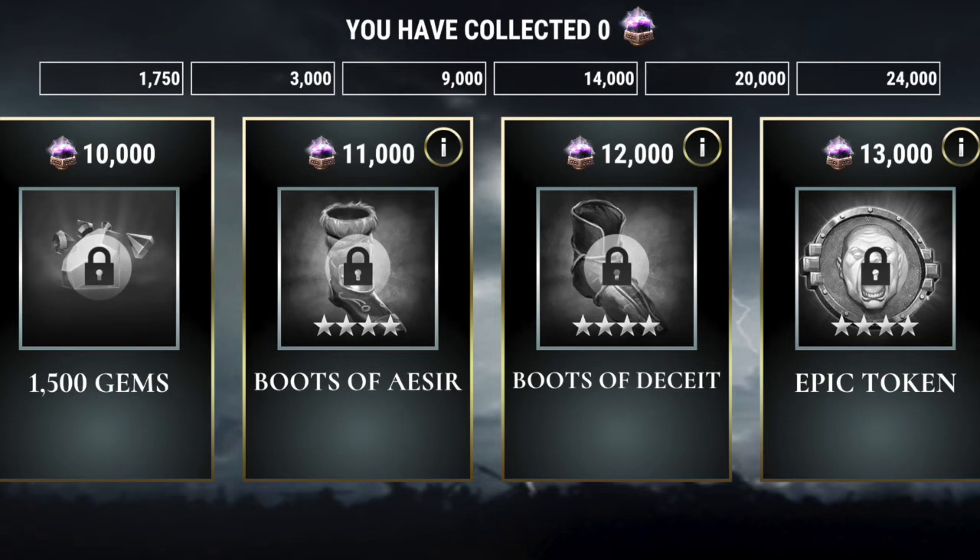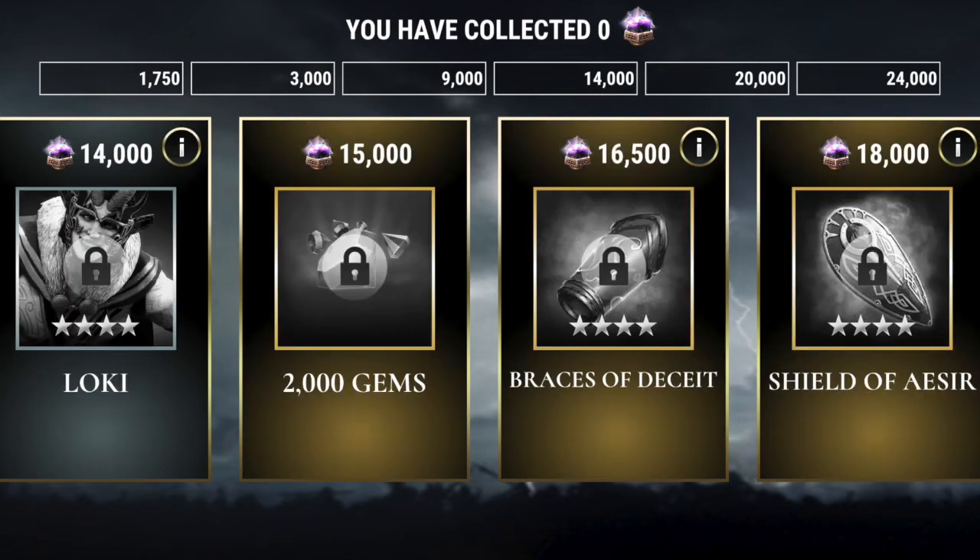Continuing into the silver category, we've got 1,500 gems at the 10,000 soul mark. This silver category goes all the way up to 14,000 souls. We've got the Boots of Aesir as a 4-star relic and the Boots of Deceit as a 4-star relic, respectively at 11,000 and 12,000 souls. And then an epic token at 13,000 souls — that's your one and only epic token. We wrap up the silver category with Loki at 14,000 souls. He does come only at level one — not a pre-leveled 4-star — so it's the same whether you did the individual grind or here, you're still only getting a level one.